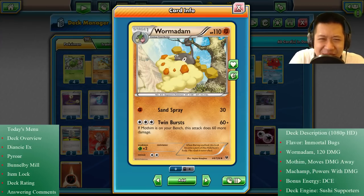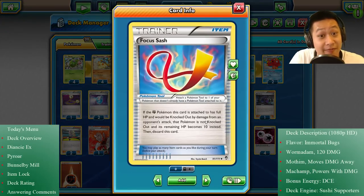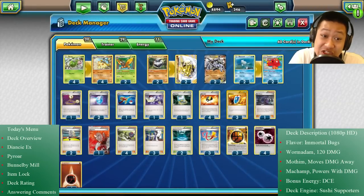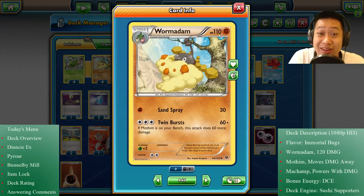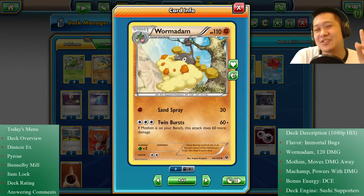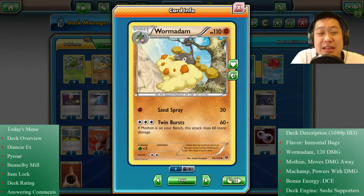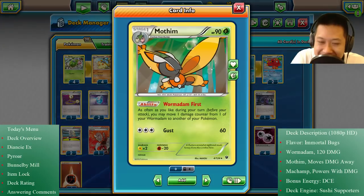That's okay, because Team Rocket always relies on their gadgets. The gadget we need is Focus Sash. The fighting Pokemon holding this can't be knocked out — if it were to be knocked out, it would have one hit point remaining, and then you remove the Focus Sash. So you can take a million damage and it'll only have 10 HP left, enough to survive and fight another day. So we've got the survival ability and 120 damage, but let's make the combo even better.